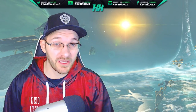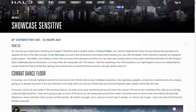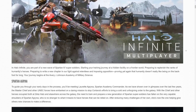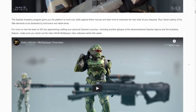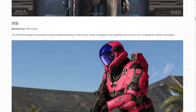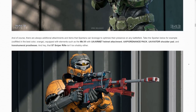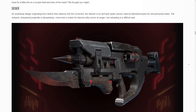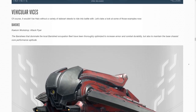343 recently dropped what they call a Canon Fodder, which is a lore-based blog post created by Grandbrother1. It goes over some really good information about Halo Infinite, providing context to in-universe style stuff. But it also provides cool information about customization, multiplayer, and the weapons we'll see directly in the game — so this is actually much more than just lore, with gameplay elements revealed as well.